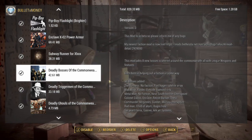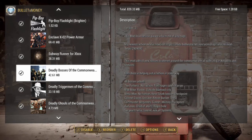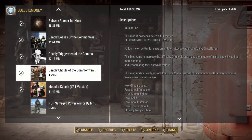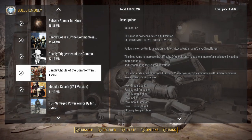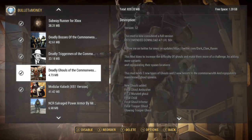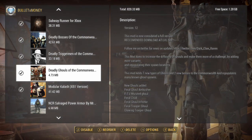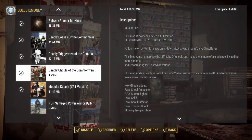I also have Deadly Bosses of the Commonwealth, Deadly Ghouls of the Commonwealth, and Deadly Triggermen of the Commonwealth. These are all very good because they make the game feel more lively and give you that unexpected factor — you don't know what the heck is about to happen. Suddenly you've got ten ghouls up ahead, a bunch of Triggermen behind you chasing you, and you don't know what you're going to do. You just have to either fight, run, or die — there's no in between.